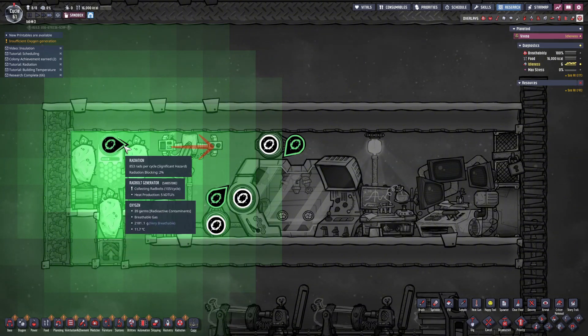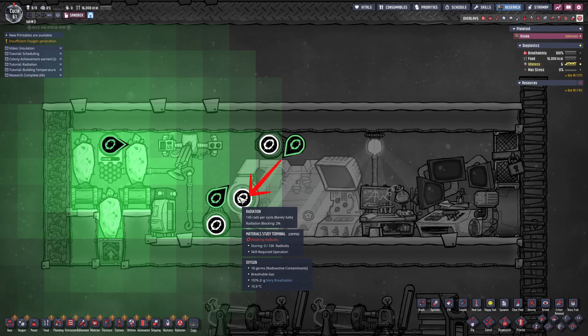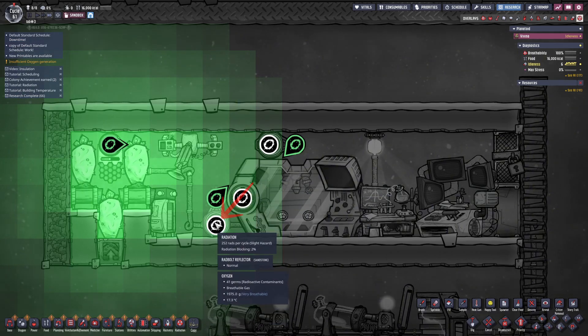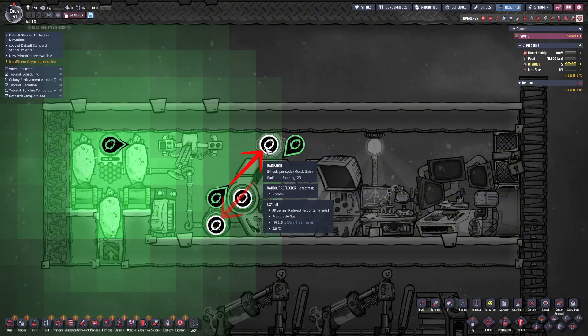These radbolts are generated by the radbolt generator and fired to the right. The first reflector redirects them to the lower left. If the research station hasn't reached its radbolt capacity, the bolts will enter and be used. If it's already full, the bolts pass through the station's receiver and enter the second reflector, which then sends them back to the first reflector, forming a loop.